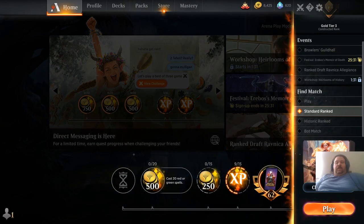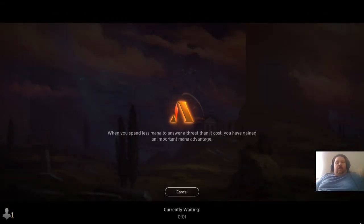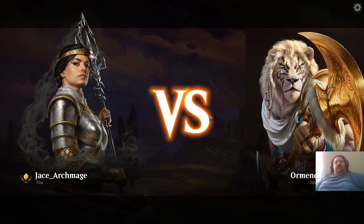So we're going to go here and switch decks. The main goal of this deck is to get Grumgully out, and then when the creatures start using their Riot abilities, he'll give them an additional plus one plus one counter — so they'll get plus two, plus two.